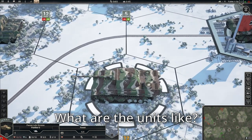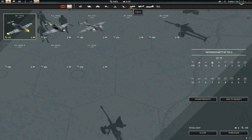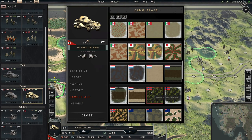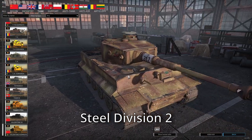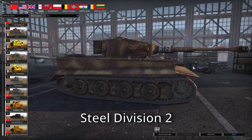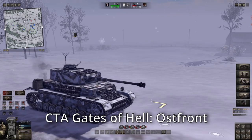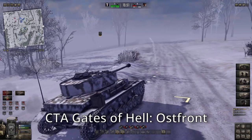The units themselves are detailed and there are a heck of a lot of them. You can even capture enemy equipment if you make them surrender, which is a nice touch. You can also change the camo skins of individual units with an impressive array of choice, useful if you want to identify a hero unit easily. The unit models aren't as lovingly crafted as in Steel Division 2 or Gates of Hell Ostfront, but if you like your WW2 hardware or various infantry divisions, there is a lot for you to love in this game.